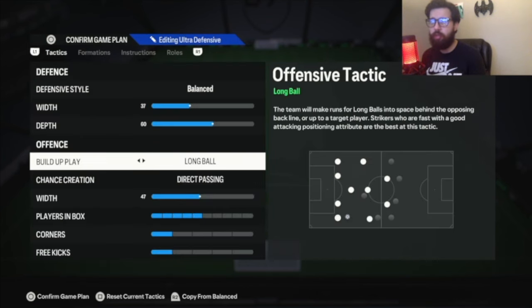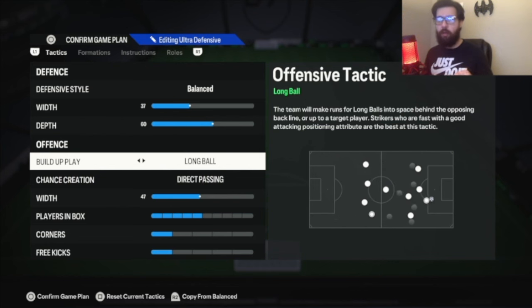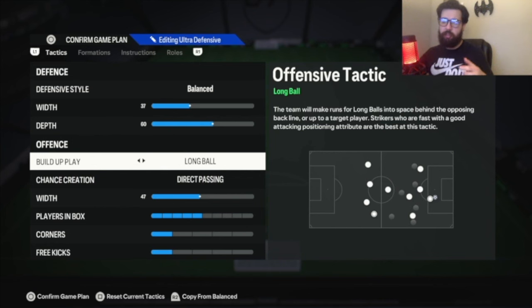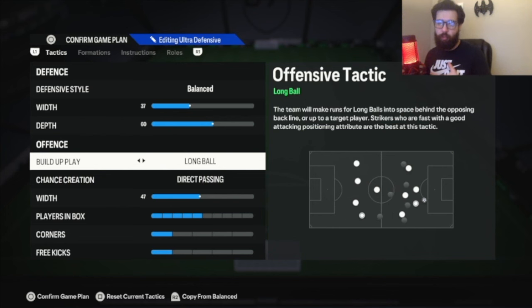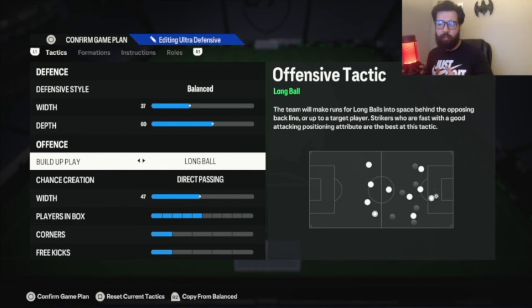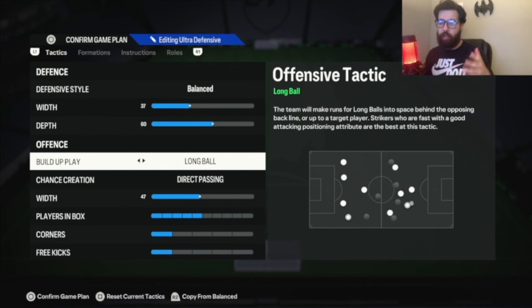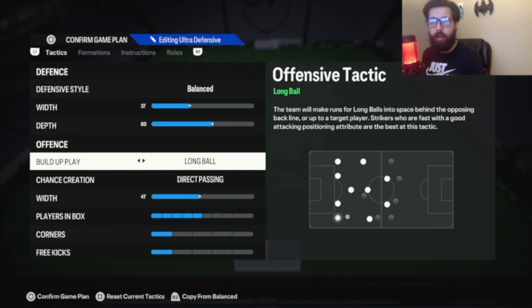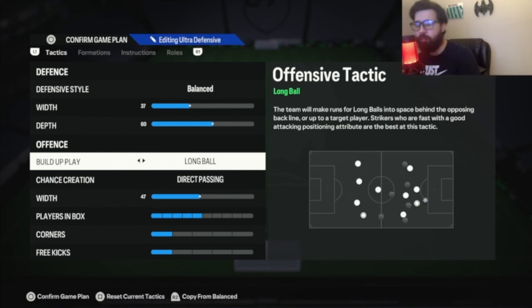Long ball is basically a lazy way of making your players run forward instead of doing L1 triggers. So instead of pressing L1 to send them forward or doing quick one-twos, it makes those runs a little bit more aggressive by themselves. It's not going to move them out of position because of my instructions, but if they see some green space they will run into it and give an extra passing option higher up. I recommend long ball. If you don't like it, drop it to balance. If you want to be even more aggressive after you get used to long ball, then do fast build-up — that's completely up to you.